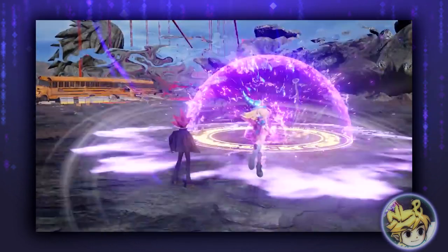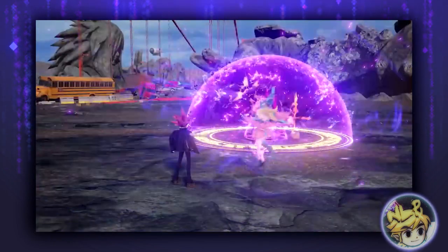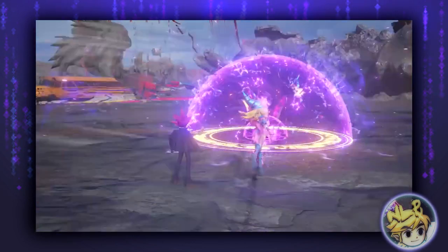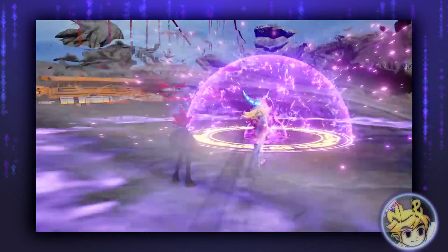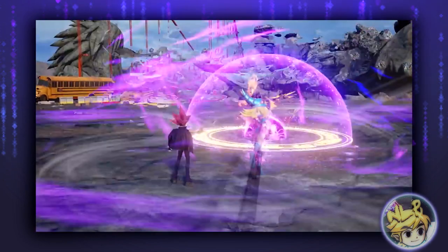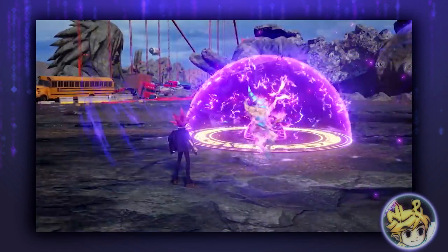Now here we've got Dark Magician Girl. It does appear that his only monster attacks will be Dark Magician Girl, Dark Magician, and Slifer, of which we'll get to in a bit. Which is fine — these are his main monsters, right? These are the staples of Yu-Gi-Oh, almost. They go with his character. If you think of Yu-Gi, you think Dark Magician, Dark Magician Girl, and Slifer.